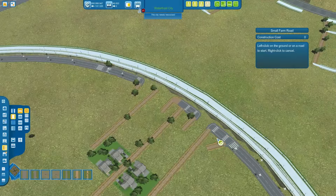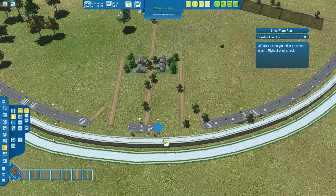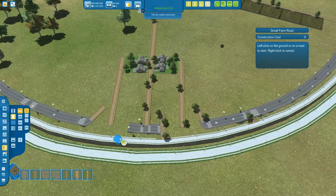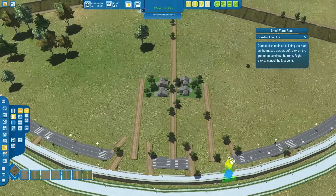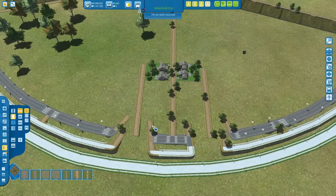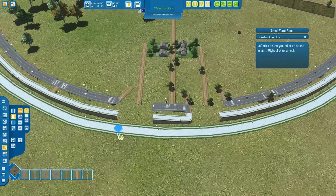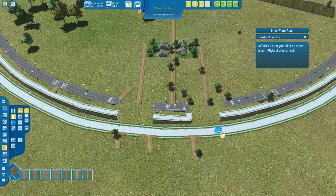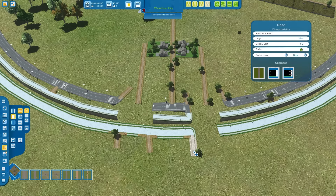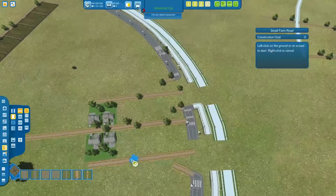This part was too short. Let's expand this. And also the pedestrian pass down there. Now this whole area here is prepared for the freeway. Let's remove parts of this.